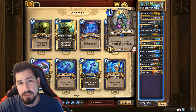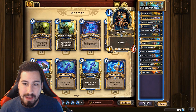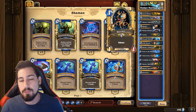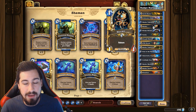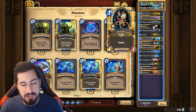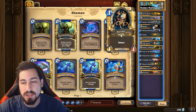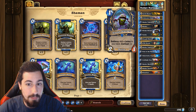Him being a one drop means you can get him out very early. Murmy - the new murloc, the one mana one-one murloc with Reborn. He's just a really annoying card, and remember if he dies and comes back, Tidecaller actually gets buffed from that because he re-spawns as a murloc. So just being able to keep the murlocs going and have a board full of them is the most important thing in this deck for Bloodlust, which we'll get to soon.